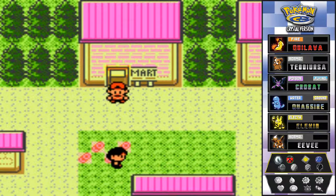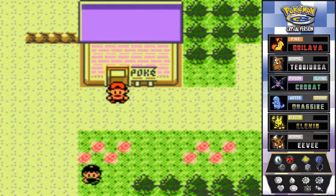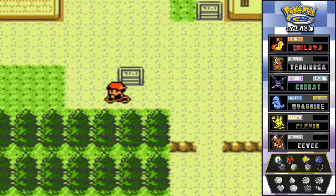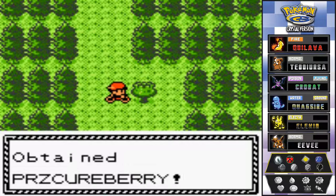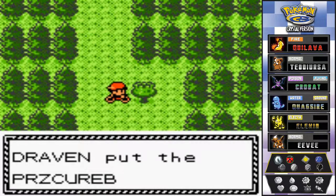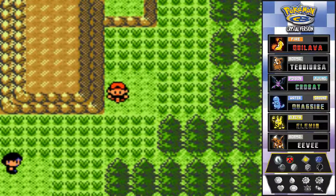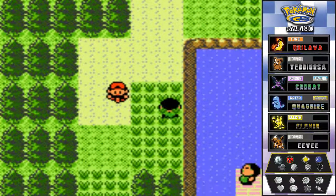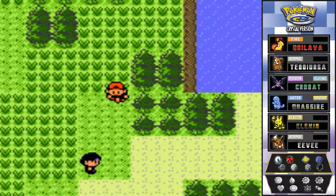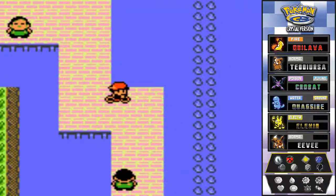Fast forwarding back to Violet City, riding the bike. We already got all the stuff here so now heading down Route 34, grabbing a Paralyze Heal along the way. Going down to Route 32 back to the Union Cave because there's something going on down there. Our old friends are here - you know, the ones we lost phone numbers for because they kept calling too much. Nothing to Surf here.